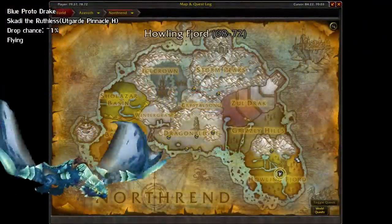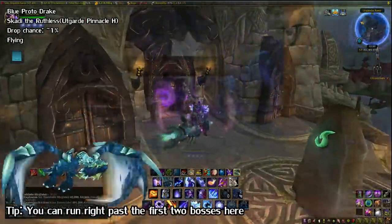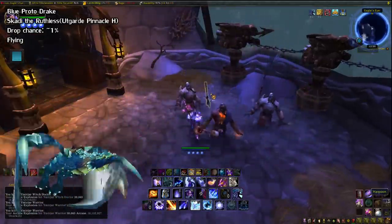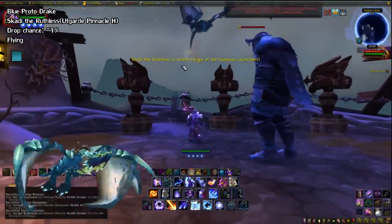Moving on to Wrath content, first up we have the Blue Proto-Drake from the Heroic Utgarde Pinnacle. The third boss, Skadi the Ruthless, drops it at a 1% rate. To kill him, you need to kill the Harpooner mobs that spawn, pick up the Harpoons, wait till Skadi is in front of the turrets, then click on the turrets to shoot him down.